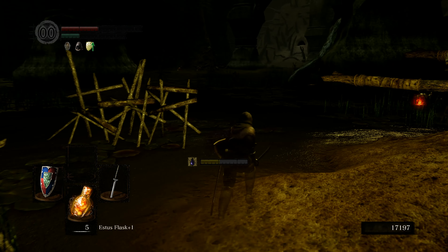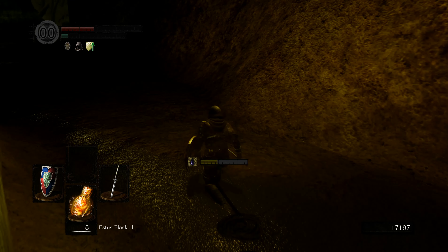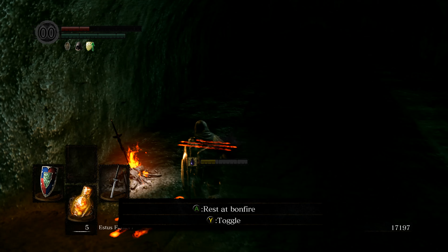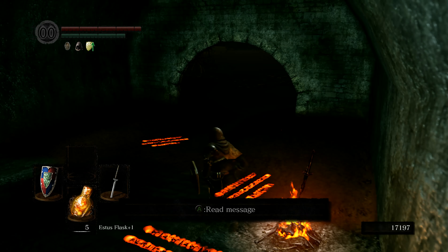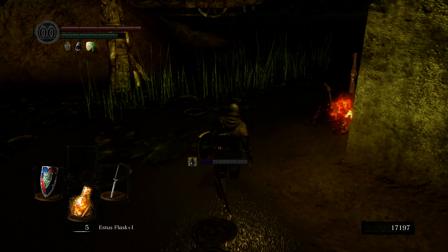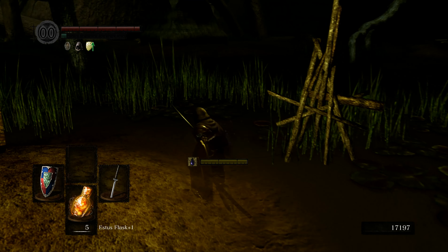There is a ring I wish I had right now that lets you run in this stuff, but it's a little out of reach - we'd actually need to finish this area to get it because we wouldn't have the offense yet. The bonfire gets rid of the poison and heals us, so if you can avoid using all your healing and not use any of your purple moss, the bonfire takes care of it. So we need to keep going.